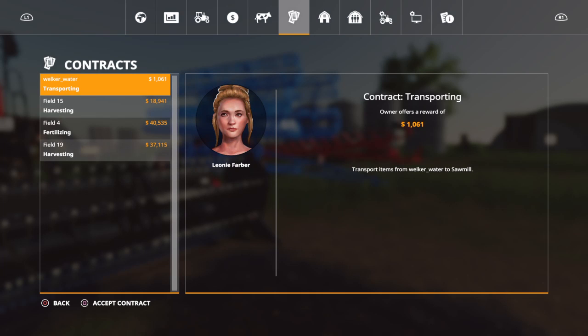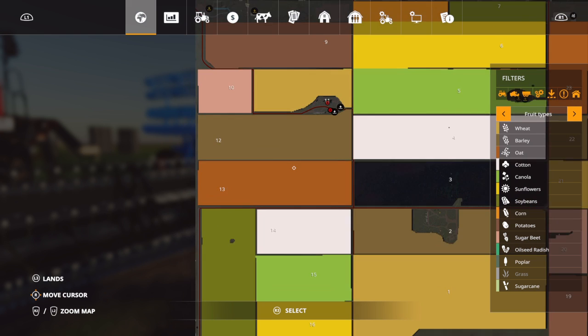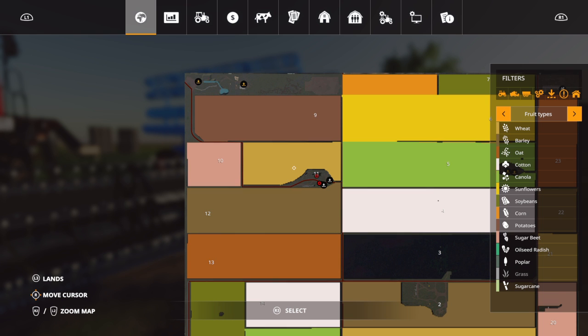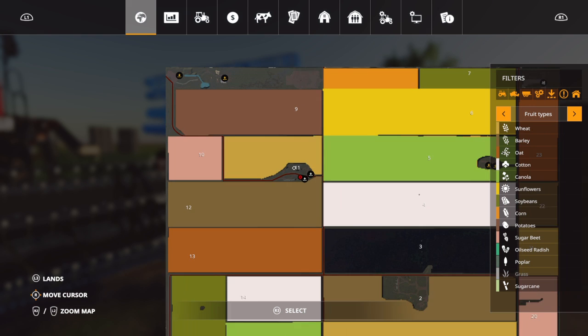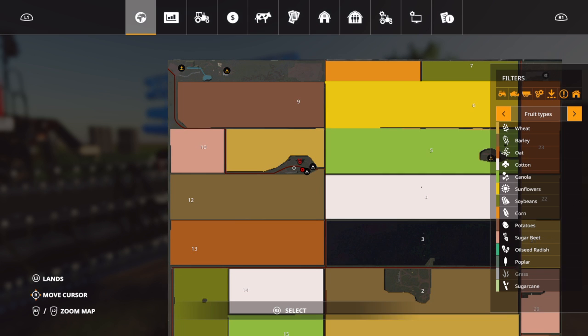Since you can buy it, I suppose we'll let you buy it. How much is field 12? Eight sixty-five thousand. How much is thirteen? Eight seventy-one thousand — I ain't got enough. What about eleven? Four fifty-four thousand. Alright, buy eleven and twelve, and buy the land for eleven too so we can set up some silos.